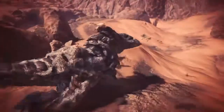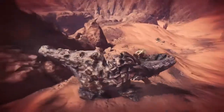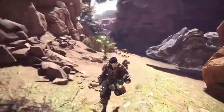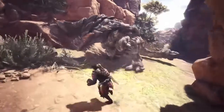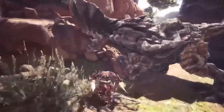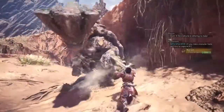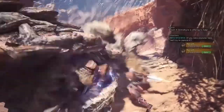Its relatively weak immune system opens up opportunities to use poison, paralysis, and sleep during a hunt. The element of blast is also very effective, by allowing you to blow off chunks of its thick hide. The Barroth does have some resistances as well though. The effects of ice and dragon element are heavily lowered, and thunder doesn't even hurt it at all.